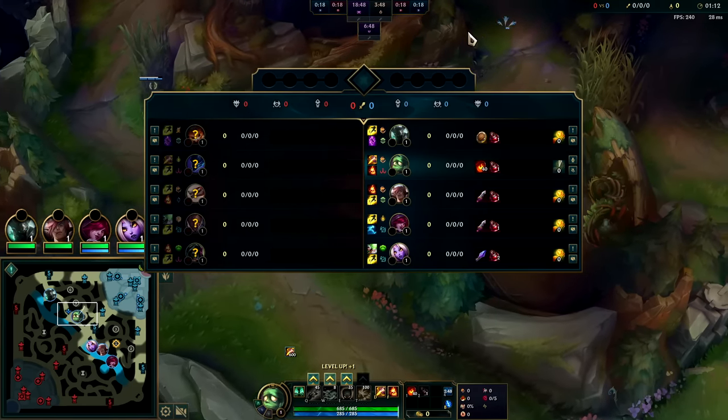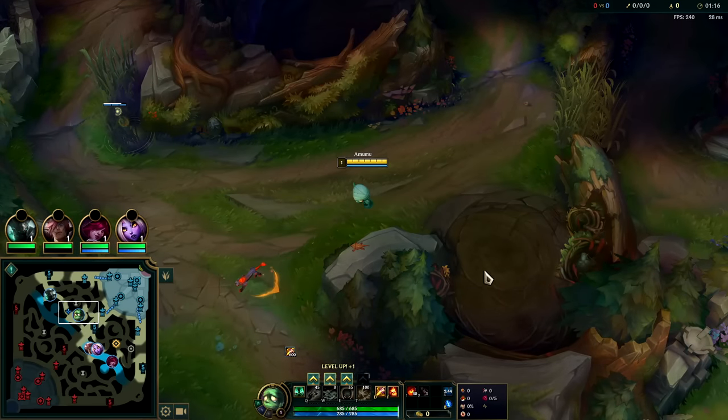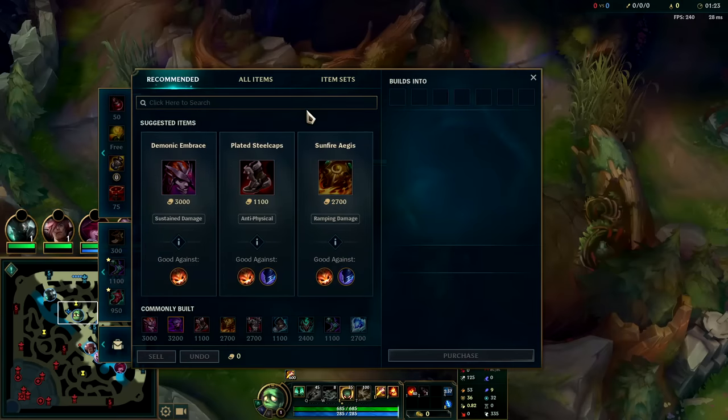With this Mordekaiser we might be able to gank for him, maybe not - we'll see. We're looking to solo start on raptors with E, then do red, then krugs. If we have a gank we take it; if not, we reset and pick up a Dark Seal.